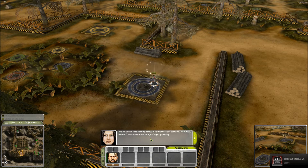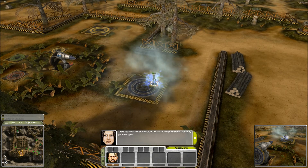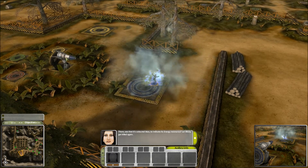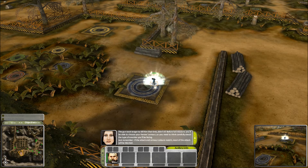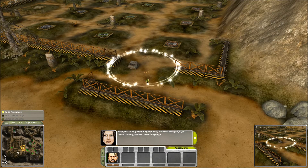Did you notice that the armor is there? See that it's colored blue to indicate its energy resistance. Let Billsby get killed again. The gun took longer to kill him that time, didn't it? That's enough torturing poor Billsby. Resurrect him again if you haven't already and head to the firing range.